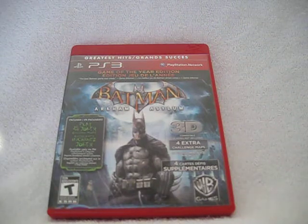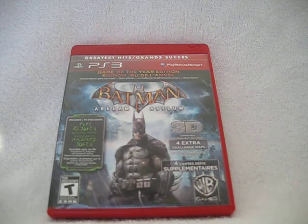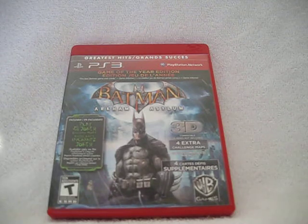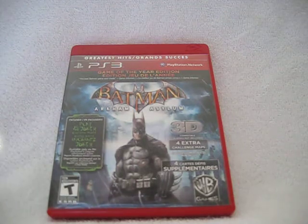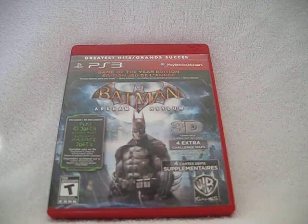Batman takes Joker into Arkham Asylum. If you guys don't know what that is — if you're watching my channel, you should probably know, because it's a superhero comic book action video channel. But it's basically Gotham City's loony house, where they have Arkham Asylum for the criminally insane, and they have Blackgate, which is for the regular prisoners. Comment below if that's right — I'm pretty sure that's right.